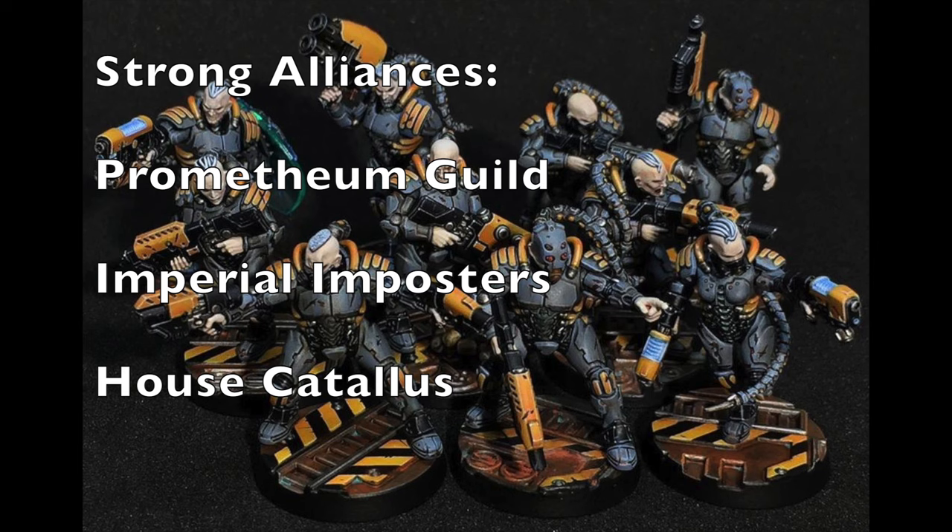Those miniatures sound really awesome and the game mechanics sound really cool as well. They're not as effective as the Promethean Guild, but it's probably more fun to do House Catallus. No matter which alliance you take, those are the options you would go with, and the reason why I recommend those is because of the strong alliance game mechanic, which means you get better chances of keeping your alliances over the long term with these groups.